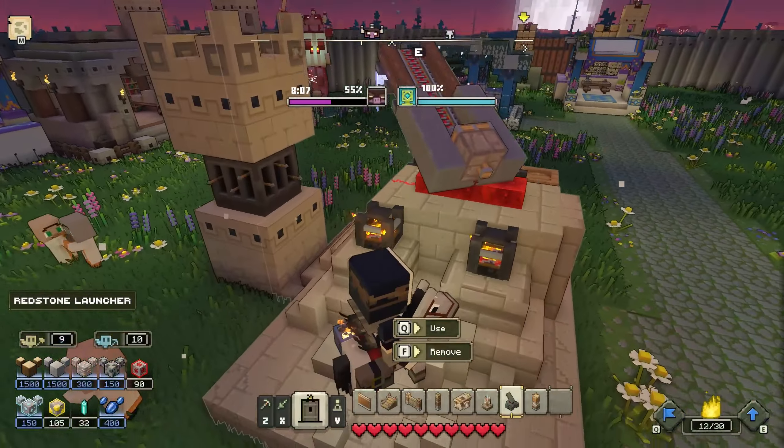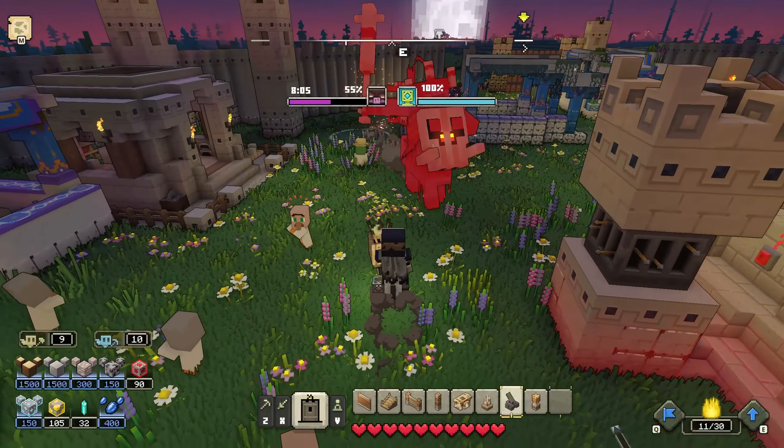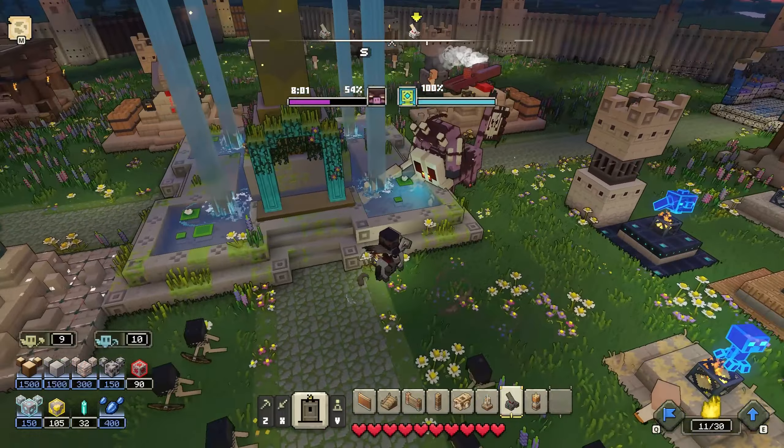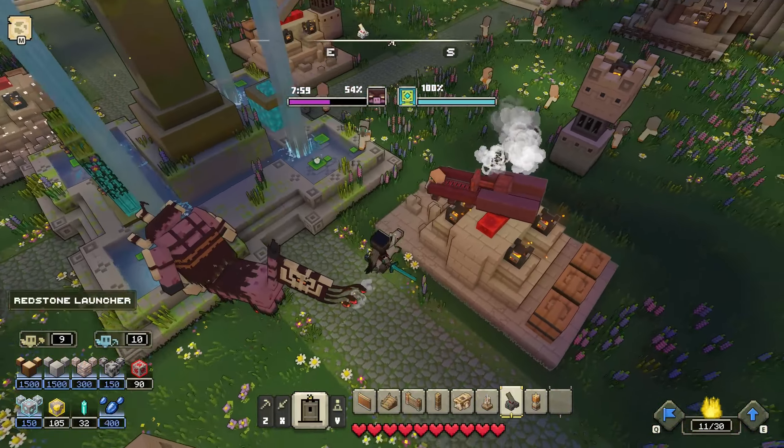Hold on, let's aim him down with the redstone launcher. Are we going to hit him? Oh, he moved out of the way. Are you kidding me? Golly. He's taking down whatever right here — that's cooling down.